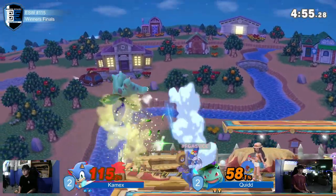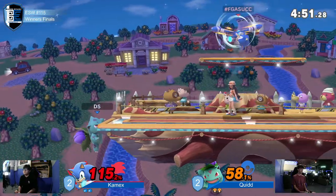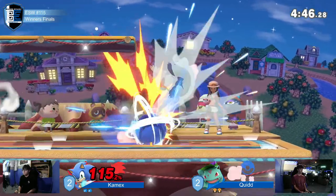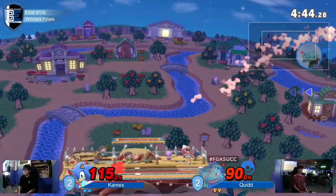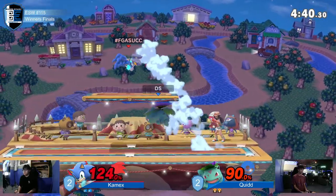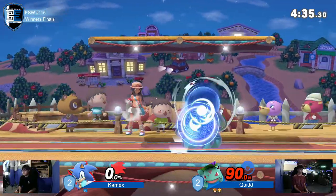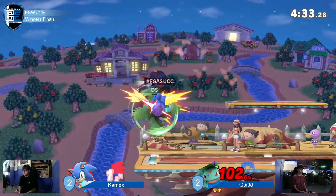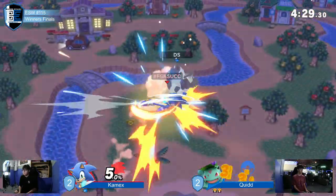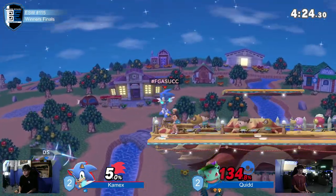That's a scary situation to be in, but Kamex has already been burned by going offstage and overextending in that way — so he is not trying to go underneath there to challenge Quidd. I like the idea of doing higher pressure situations in game five when you're the confident one. Razor leaf up air going to take you. Quidd's disadvantage with Ivysaur is just — I don't think there's a single Pokémon Trainer player in the world who can compete with the way his Ivysaur takes disadvantage and turns it into so many opportunities.